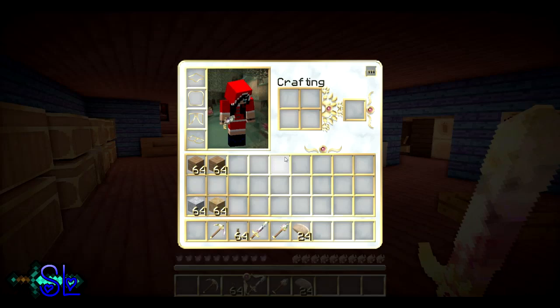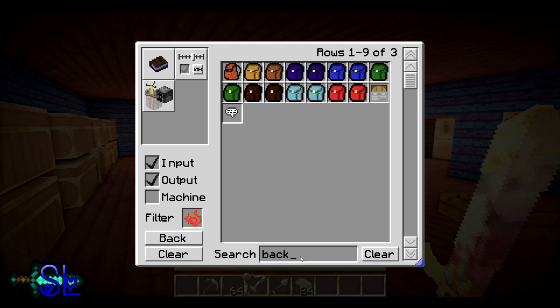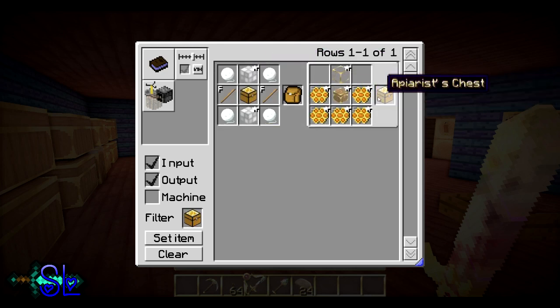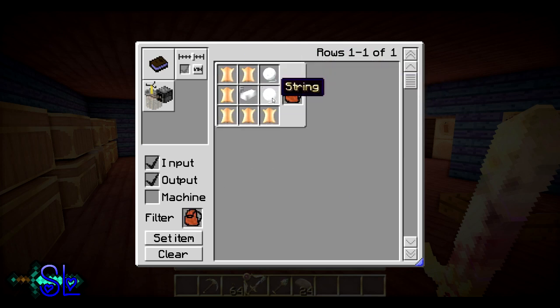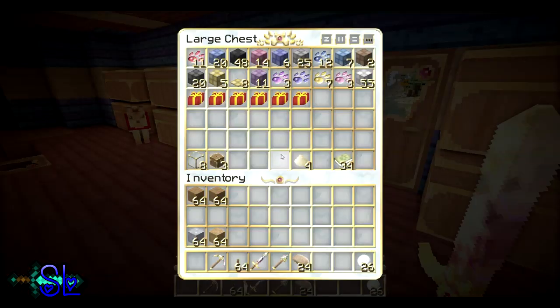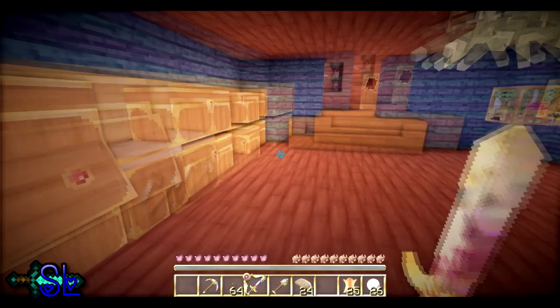I wonder if we can make backpacks. Yeah, we can! Okay, leather backpack. We can get some honeycomb if we see any — that's quite cool. But for now we've got a piece of iron, two bits of string and some leather. We've got lots of iron. String — not quite sure why string is in that chest, but hey-ho, doesn't really matter.